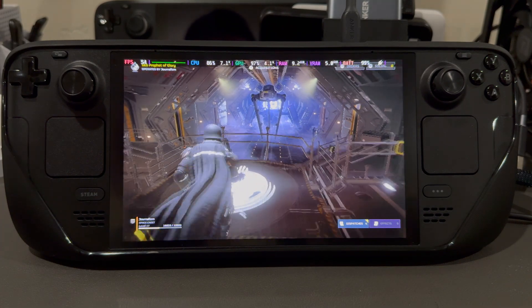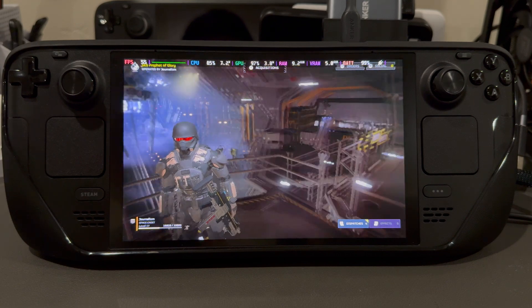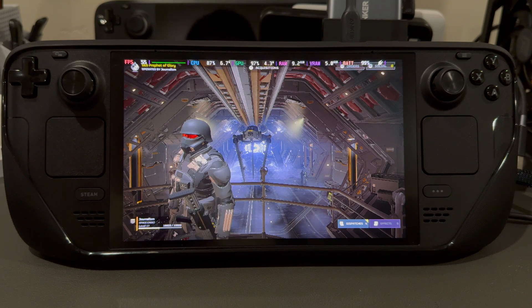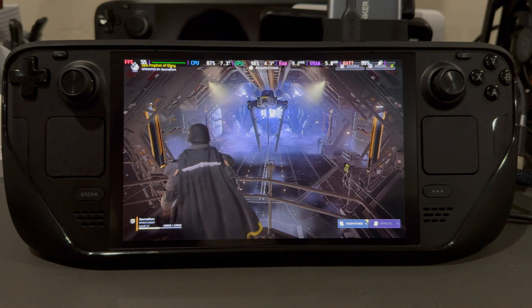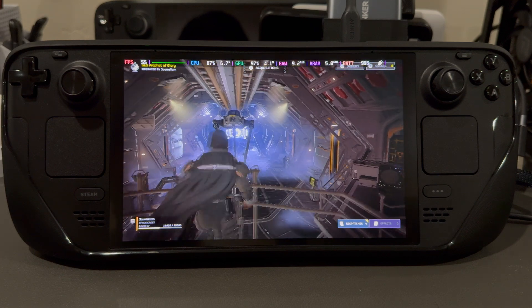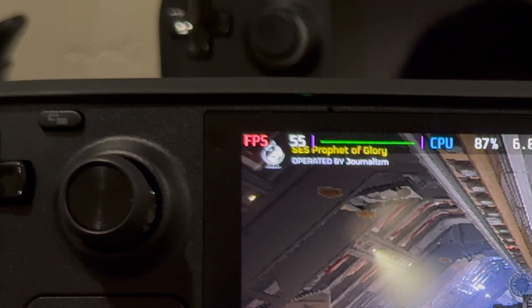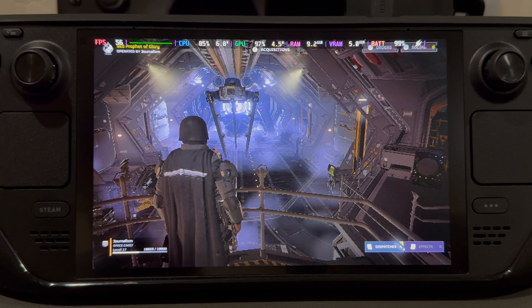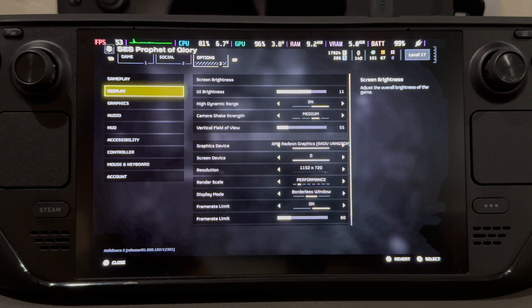What's up guys, welcome back to another video. We're back here in Helldivers 2 and we're going to be talking about my settings to get the best performance while still keeping quite a bit of fidelity on the Steam Deck OLED. Our current frames right now are about 55-56 peak, and we're going to make some changes so we can get that closer to 60. We're pretty much running on low everything.